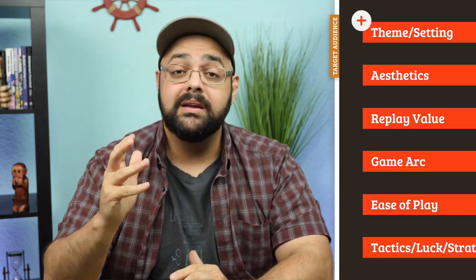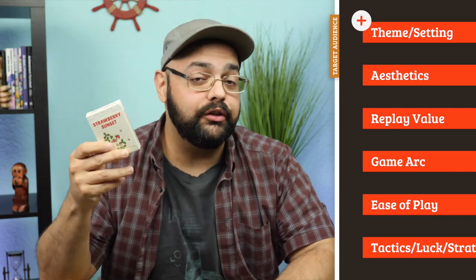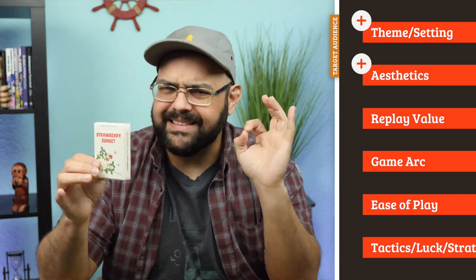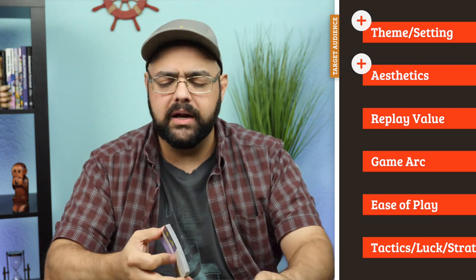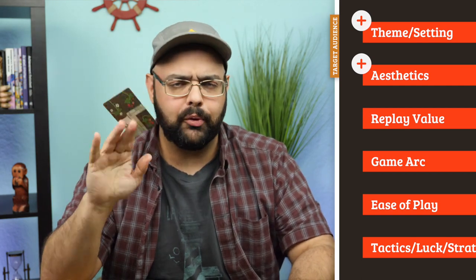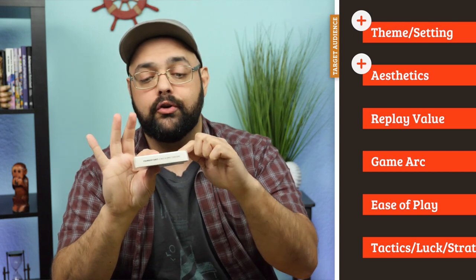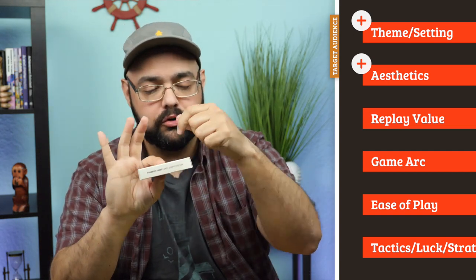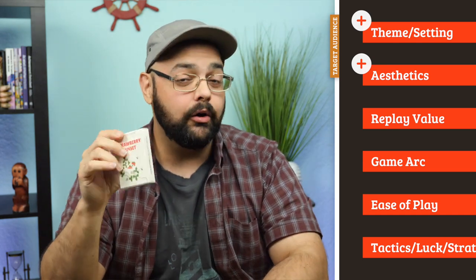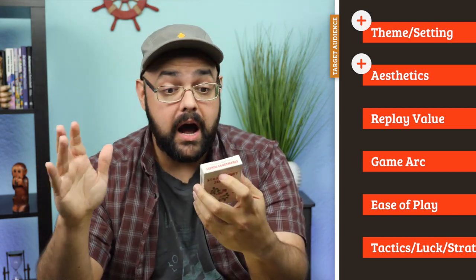Starting with theme and setting — it's beautiful, it's serene, it's attractive. There simply cannot be any objections to a gorgeous little theme like this. The aesthetics: fantastic card stock. The cards in this game are really, really good quality — they are linen finish, they have a great snap, great thickness, fantastic printing. The box is fine; I've kept mine in the plastic. You might want to keep it in the cellophane on the bottom to keep it in good condition. The box itself is fine — certainly not as good as the cards, but it doesn't need to be.